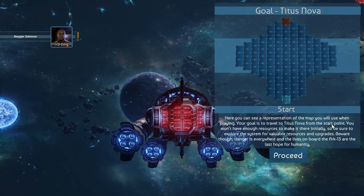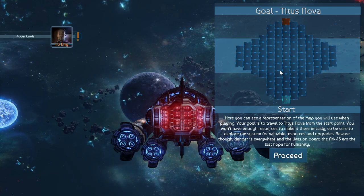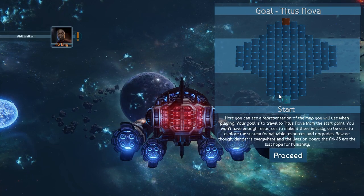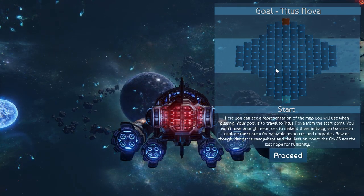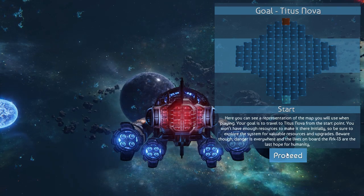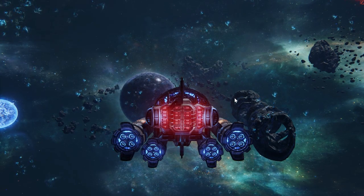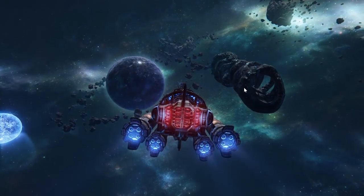When you begin the game, it shows you the map — all of these are little areas you'll go through. In that sense, this game is very similar to a game called FTL, Fast and Light. Basically you're flying through these pre-generated areas and you're trying to reach Titus Nova. It's not as easy as it sounds and you will encounter many different things on the way. I want to say right away that this is not a true space simulator.